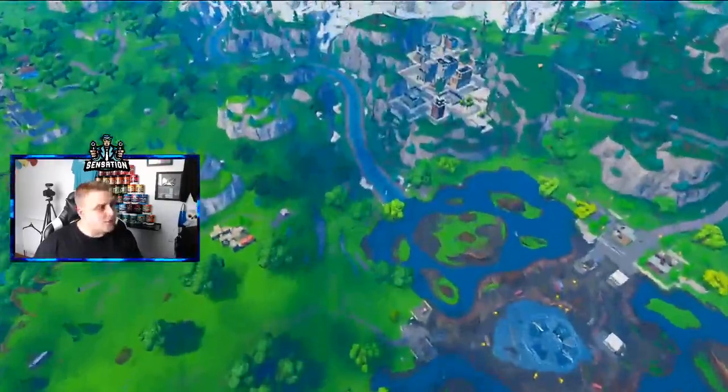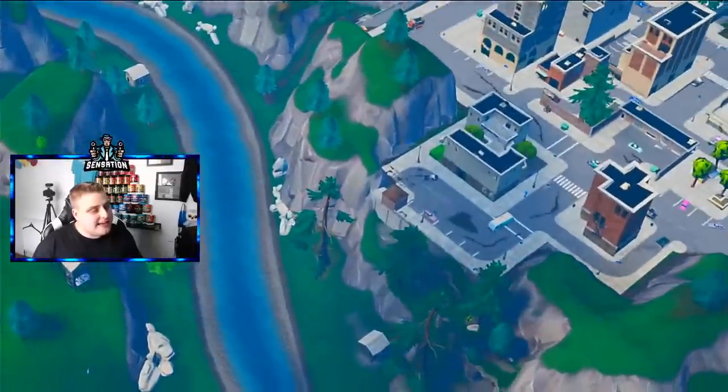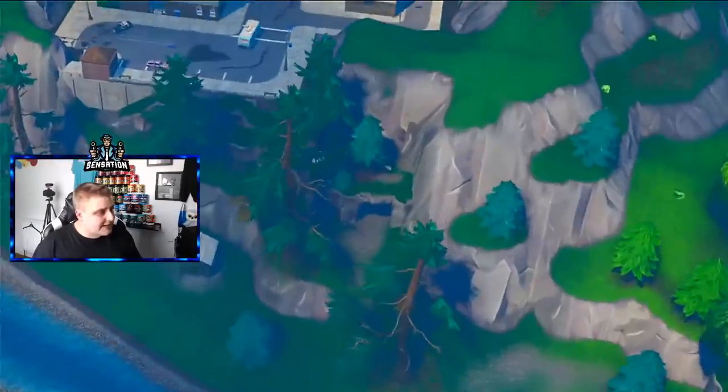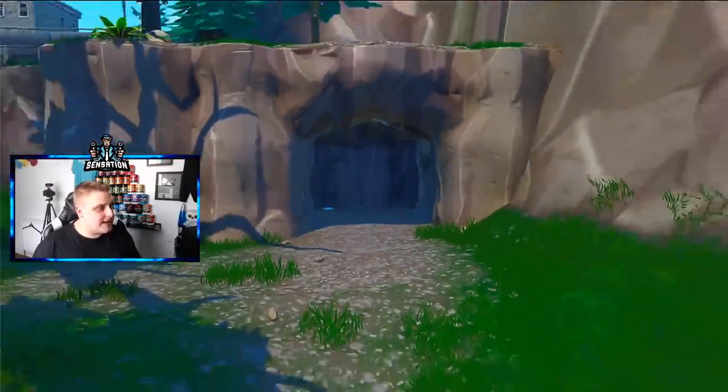For the next one, on this river here we do have two bridges which I'll show you in a minute, but there is actually a little mini cave right here by Tilted Towers, and in here will be a jigsaw puzzle piece.